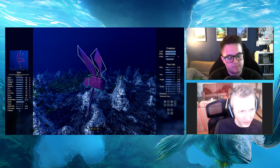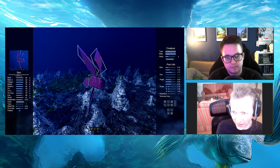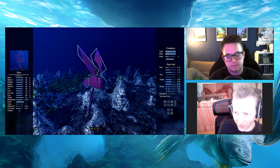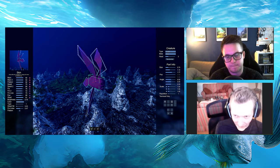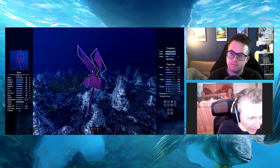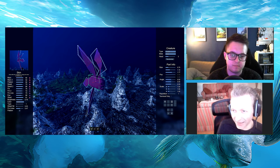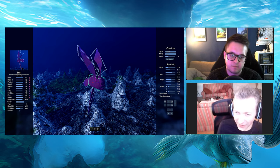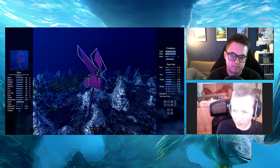In addition to that would be a parrotfish. They live around coral reefs and rocky coasts, and they have an interesting look — it almost looks like a beak. They use it to eat algae off coral and rocks. It's a very distinctive look that fills a niche we don't have yet. And lastly would be a plesiosaur, because it's something players always want to make. It'll be good to have another huge apex predator species.